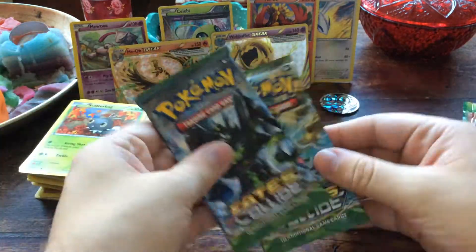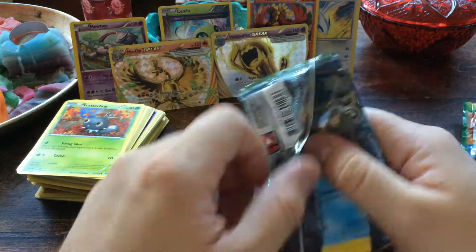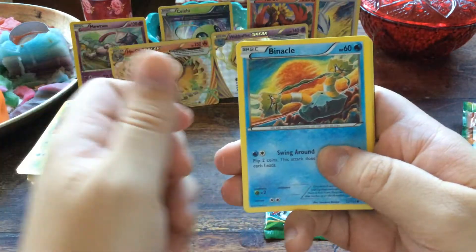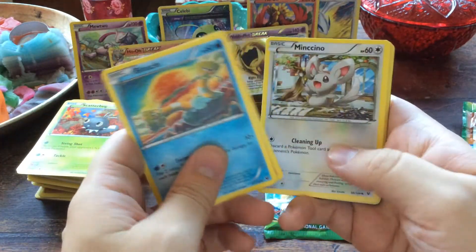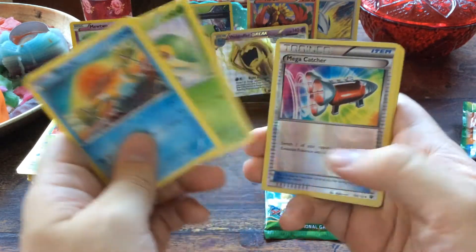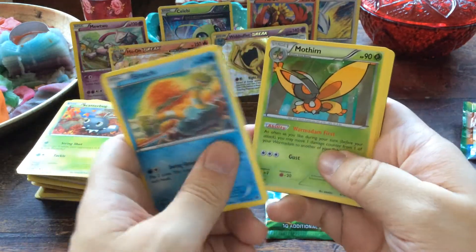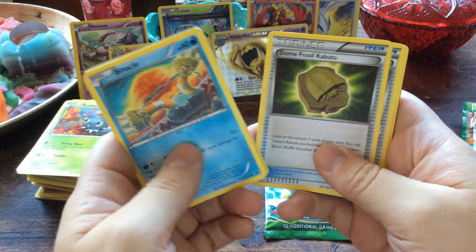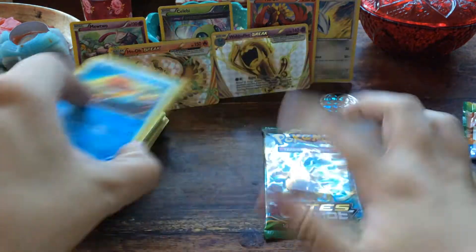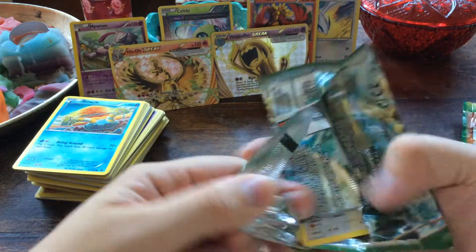Now we only have two Fates Collide boosters left and we all know I want the Alakazams — please give us the Alakazams so I can build a deck! Binacle, Binacle, Riolu, Minccino, Wishiwashi, Snivy, a reverse foil Mega Catcher — cool — and a Mothim. Then we have a Dome Fossil Kabuto, Altaria Spirit Link, and Pokémon Fan Club.